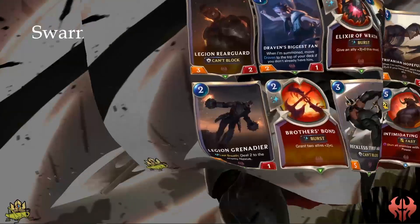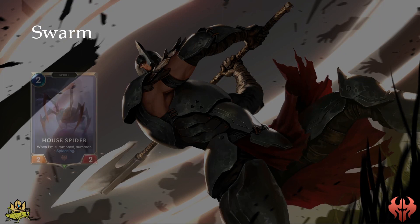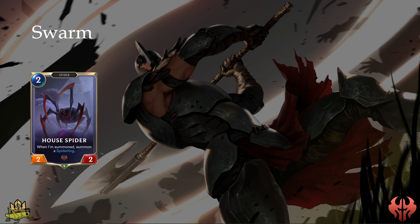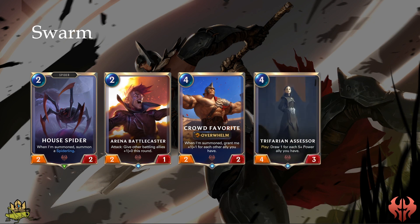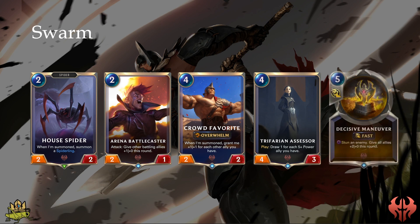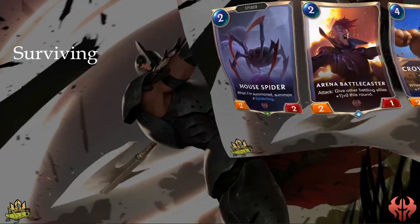Swarm is all about putting a lot of units on the board and then benefiting from it. Except for House Spider, which gives you 2 units within 1 card, Noxus doesn't have too many cards that put multiple bodies down in a turn, but you can utilize a lot of your cheap Rush cards to get those bodies on the board. After your board is filled, you then play cards like Arena Battlecaster and Crowd Favorite to get the payoff from swarming. Trifarian Assessor looks like a poor late-game card at first glance, but by buffing up your units with cards like Battlecaster to create 5-power allies, you make even more use of her ability. Decisive Maneuver helps trigger Assessor as well, giving your board a good attack boost and taking out the biggest defender — playing Maneuver is often the finisher you need to win a Swarm strategy.